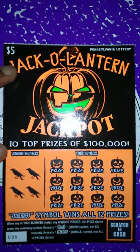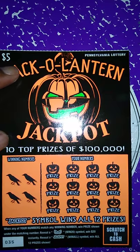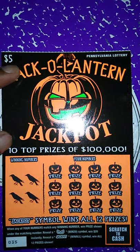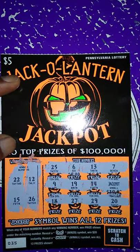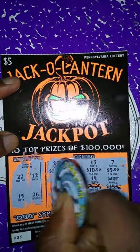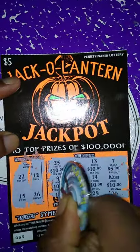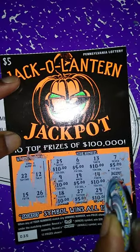Next ticket is the Jack-o-Lantern Jackpot. Match my number to the win number, win prize shown. Get the odd symbol, win $20 instantly. Get a jackpot, win all 12 prizes. My numbers are 25, 6, 13, 7, 9, 19, 14 — jackpot! We got the win all symbol! So we know we're not going to get matching numbers. Let's see what we got. $10, $20, $30, $40, $50, $60, $65, $75, $80, $90, a hundred!